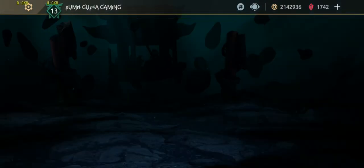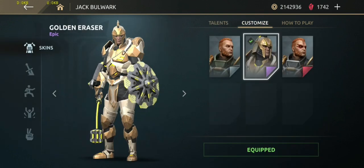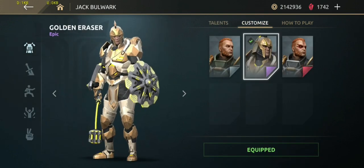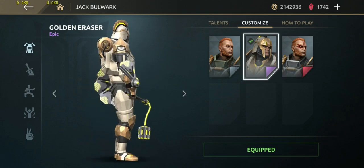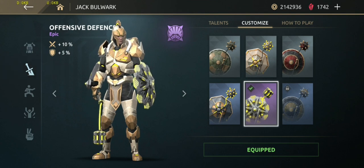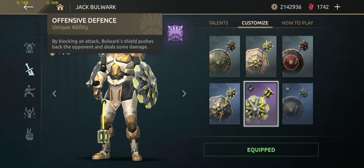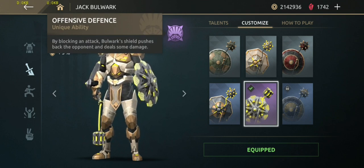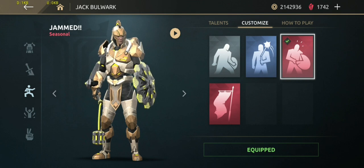Hello guys and welcome back to Sumit Gupta Gaming. I got the epic weapon of Jack Bulwark. Here is the golden eraser skin, and here is the scarlet rampart skin — I'll go with golden eraser. Let's customize the weapon. Already equipped the offensive defense. Here is Bastion, Cannonball, and Havoc — I don't have Havoc. The unique ability: by blocking an attack, the Bulwark shield pushes back the opponent and deals some damage. Attack damage is increased by 10% and defense is increased by 5%.